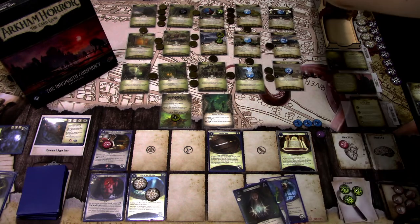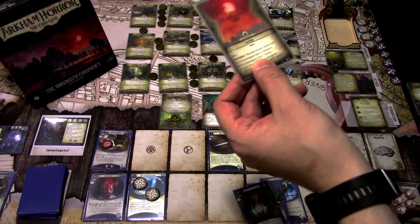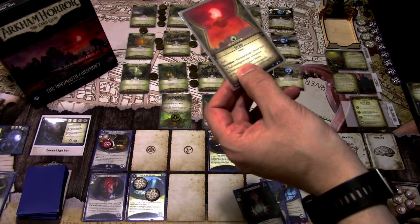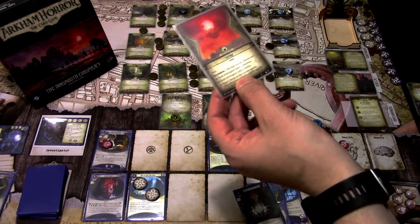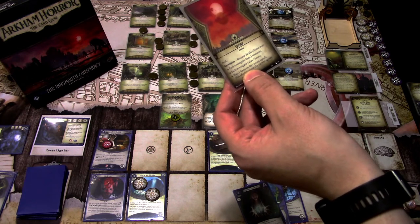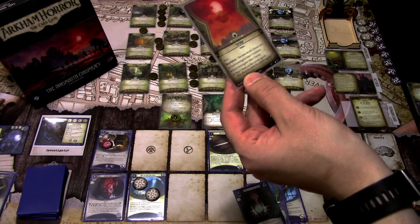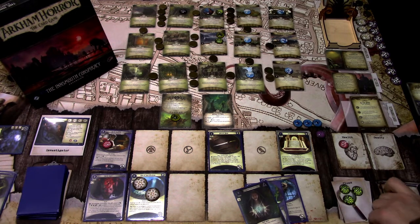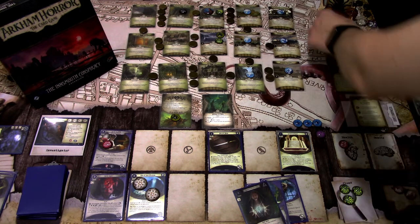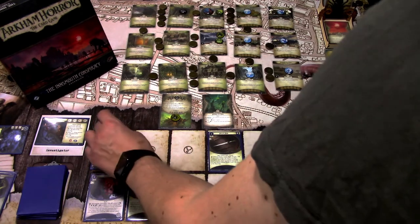We still need an encounter card. It is Shuzichi — a peril. You must choose one: each investigator loses three resources; each investigator takes two horror; or place one doom on the current agenda (this can cause it to advance). I think we can afford to lose three resources — we have plenty and David will give us more.